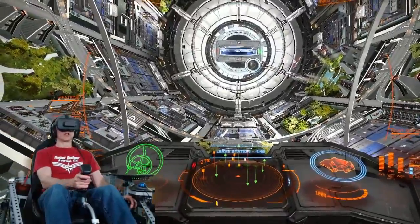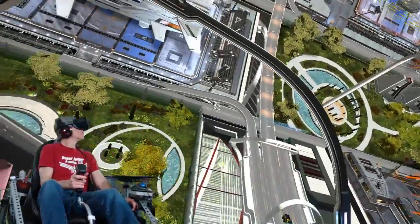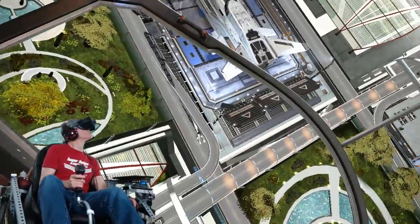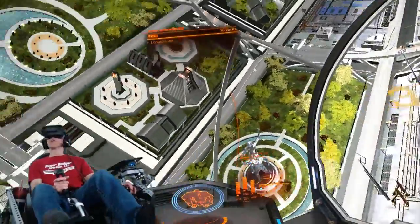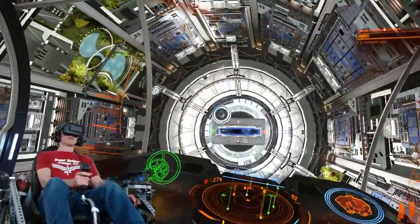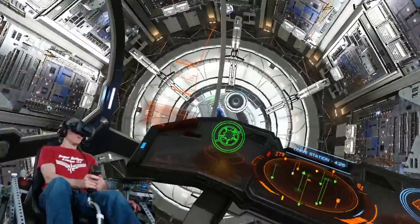Retract landing gear. Look at that — huge spaceship. It's a beluga. Let me get outside of our space station here and we'll be on our way.